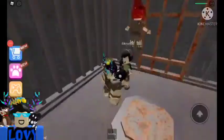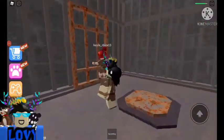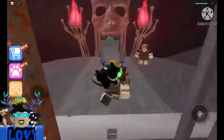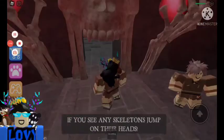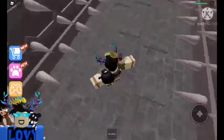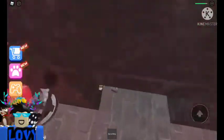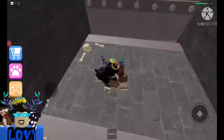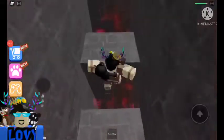Is this game bugged? Is the dying bugged? Okay, there's a skeleton — let's talk to this guy: 'This place is spooky, watch out for any traps ahead — if you see any skeletons, jump on their heads.' Don't go on these pressure plates because they will trigger the spikes! I triggered them — a bit of violence going on.